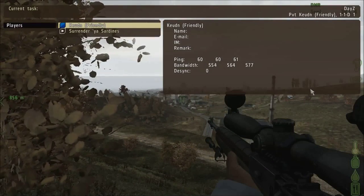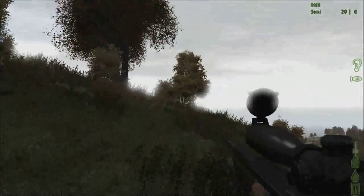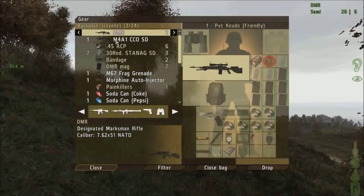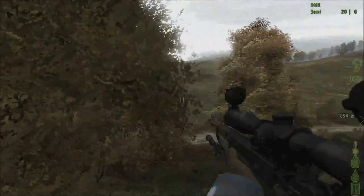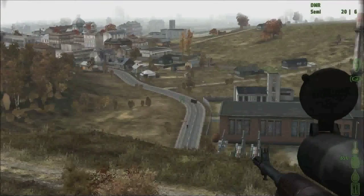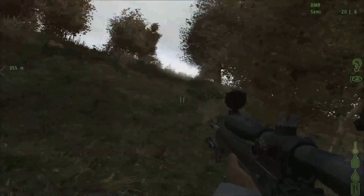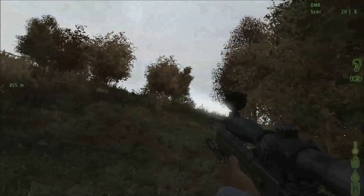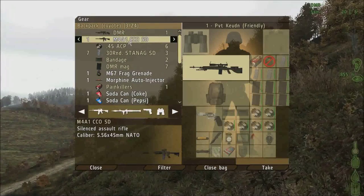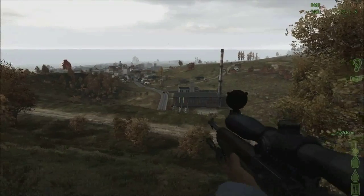In this server I actually am the only one on right now, and this is actually the server with the dead bodies. I came back to see if I can get any more STANAG SD magazines because I have emptied. These 7 are all about half-way empty. I got a couple refilled ones, so I have like 4 full magazines now. I also set up a tent a little ways over there, so if I do die, I have a spare M4CCO SD. Hopefully I won't die.